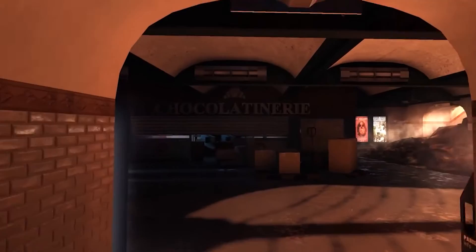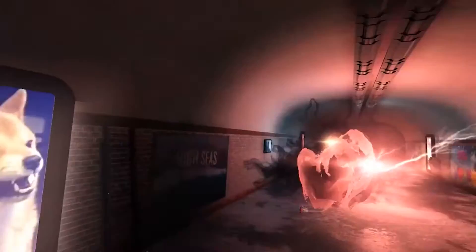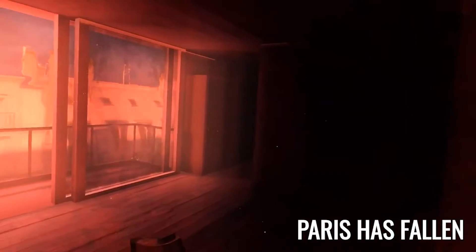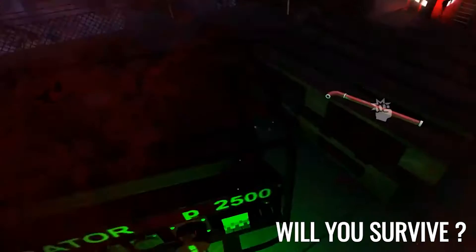Moving on to our Quest standalone games, we have Project Terminus, which isn't actually a free game, but they do have a pretty robust demo on SideQuest. If you're unfamiliar with SideQuest and installing games, leave a comment down below and I can create a guide for it. Project Terminus is a survival horror game set in Paris that you and three other friends can jump into together. You will find plenty of gripping horror experiences here that just don't include your average jump scare. The developers paid special attention to the atmosphere of the game, setting the tone from the very beginning.